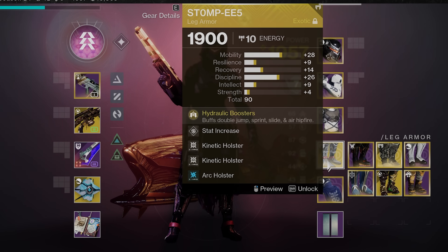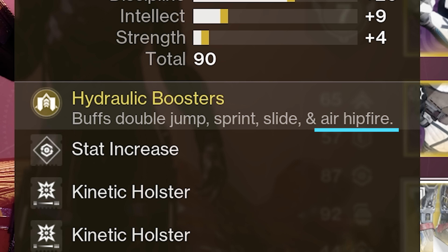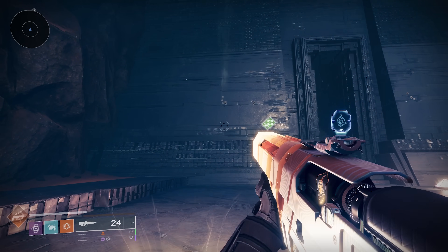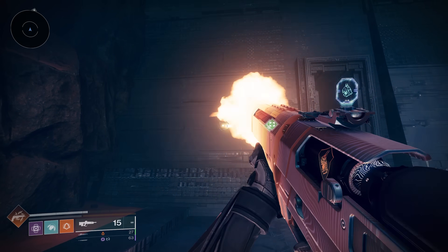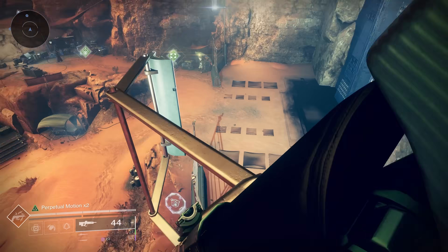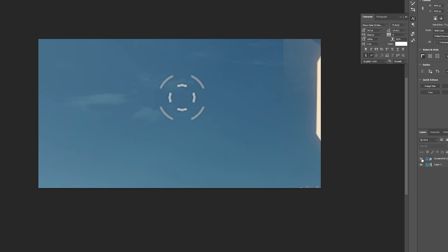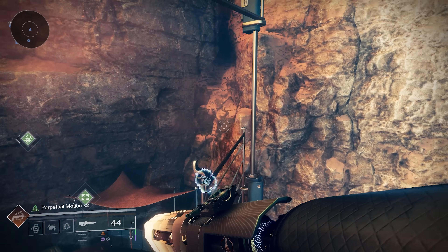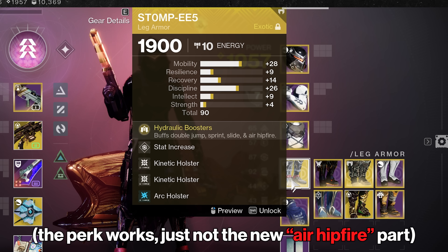If you read the perk right here, it says that it buffs your double jump, sprint, slide, and air hipfire — and that last part is what I'm wondering about. I'm testing my airborne accuracy with it equipped and also not equipped, and it doesn't seem to make any difference. I've taken screenshots of my reticle to compare, and they seem to be exactly the same. Myth busted — this perk actually doesn't do anything and hasn't been changed.